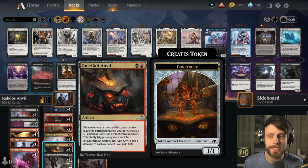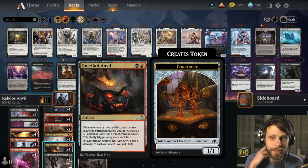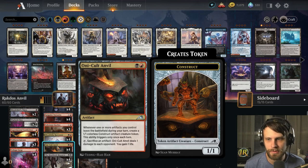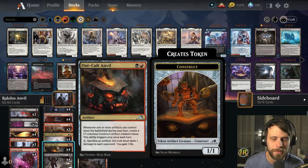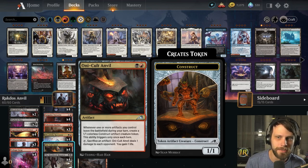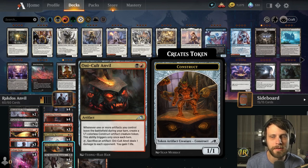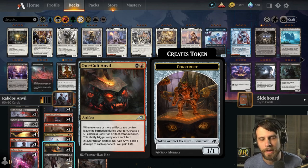A lot of these decks basically run the same tools because it is such a tight-knit deck and you don't have too much in terms of flex spots. This is all built around Unicult Anvil — a really interesting two-mana artifact. When one or more artifacts you control leave the battlefield during your turn, you create a 1/1 colorless construct artifact creature token, once each turn. You can also tap it, sacrifice an artifact, deal one damage to an opponent, and gain a life.